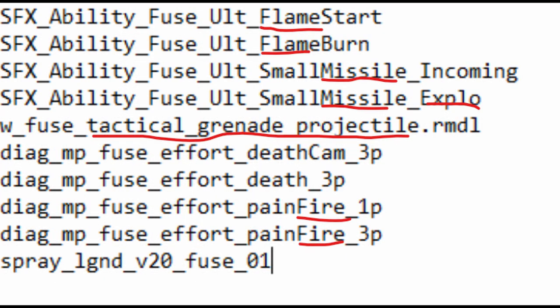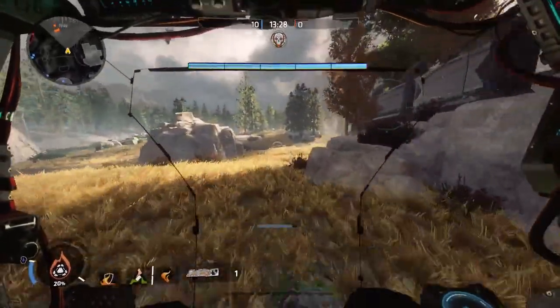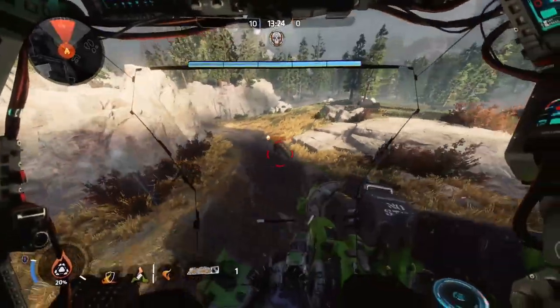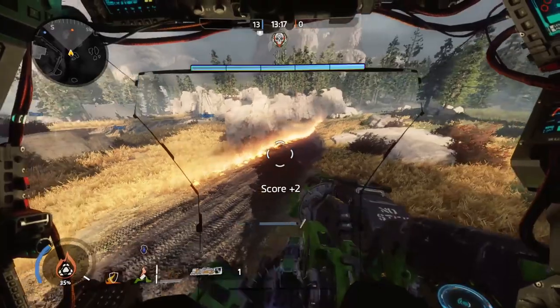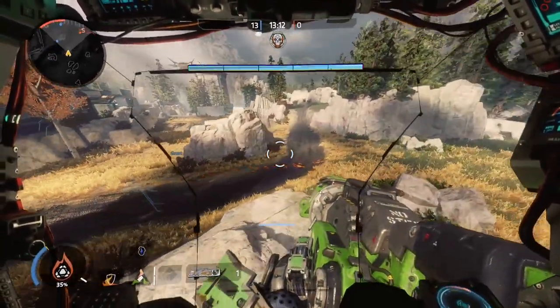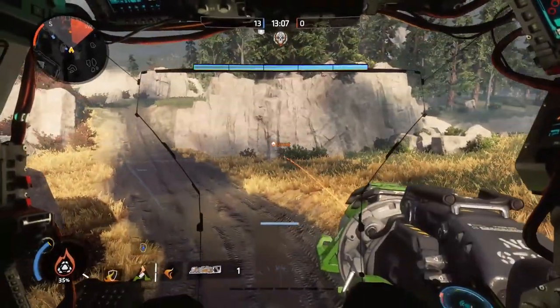So as we see here, we see a lot of flame stuff — flame start, flame burn. We also see a small missile, small missile explosion, those type of things. So I figured I'd go into Titanfall 2 and show you guys what this might look like in Apex Legends in an actual game. A lot of what is in Titanfall 2 does end up coming to Apex Legends. The guns are literally exactly the same, there are the same abilities — it's just the way Respawn does it. So we might see an ability looking very similar to this.